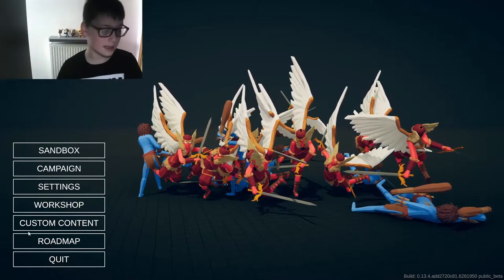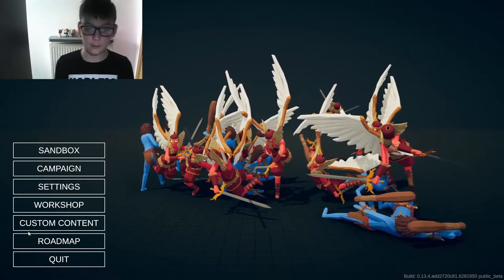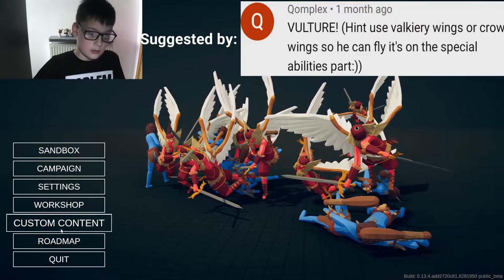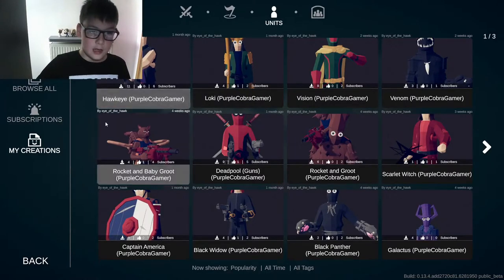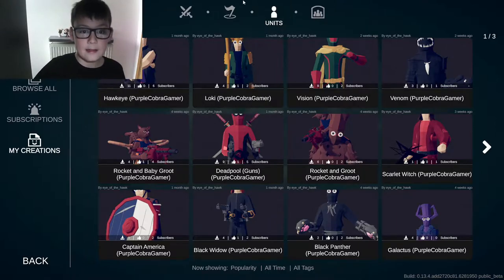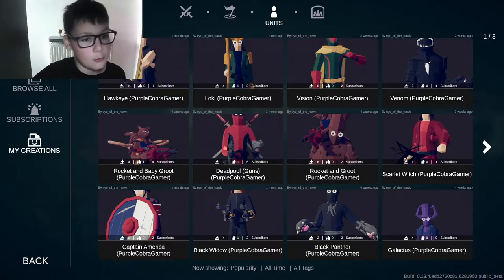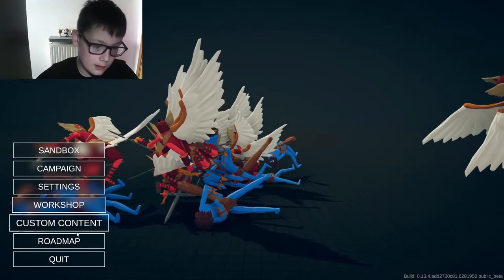Hi everyone. In this video we'll be making Vulture in both original form and the Vulture from the MCU. Just as a reminder, if you want to download my characters, when you go in it will be the icon with two swords. Click the icon with the person, then go up to the search bar and type in Purple Cobra Gamer and all my creations will come up. Now that that's done, I'll get into the making.